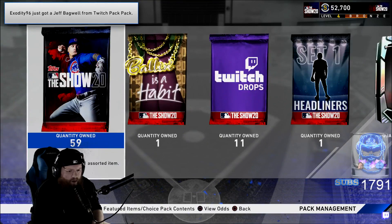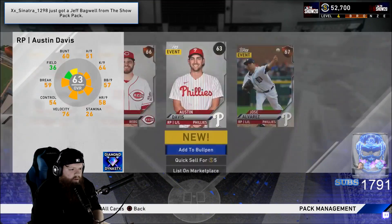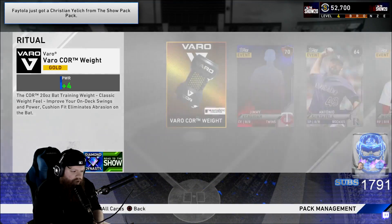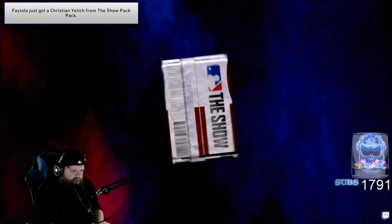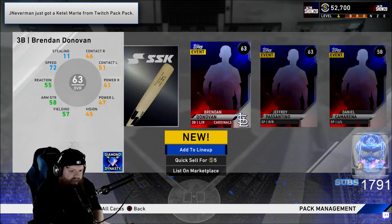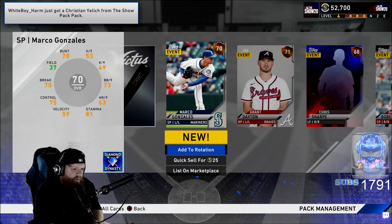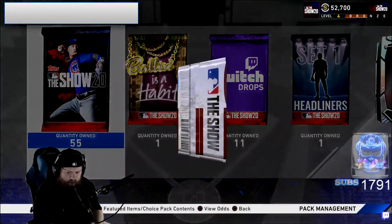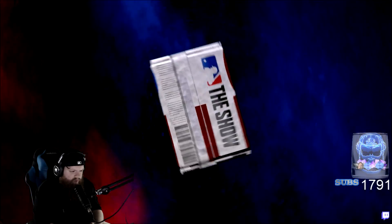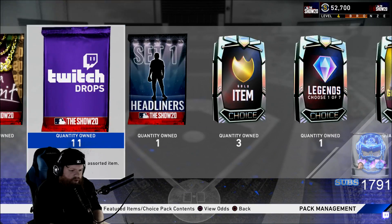I need to pull a Trout right off the rip — nothing. This is gonna be the biggest waste of money on the planet. Let me open my Twitch packs. Neverman already got Catel Marty from a Twitch pack — what the fuck? How do I rip these diamonds? Pulled Bregman — atta boy! I did get Brian Reynolds though — give me my Twitch pack. Look at all those Phillies, gross.